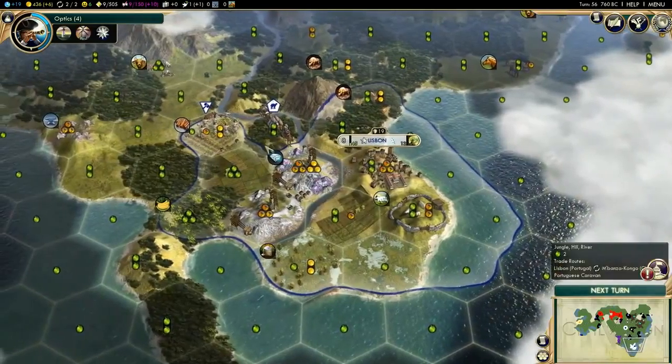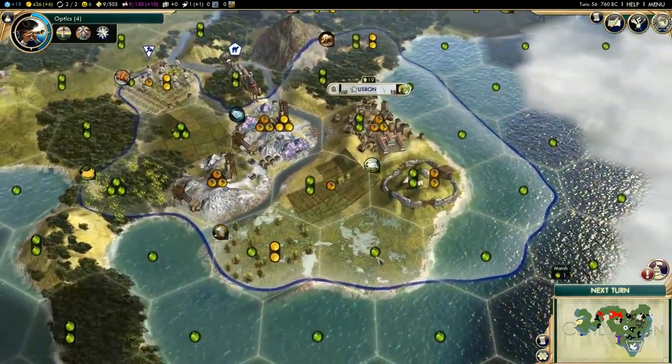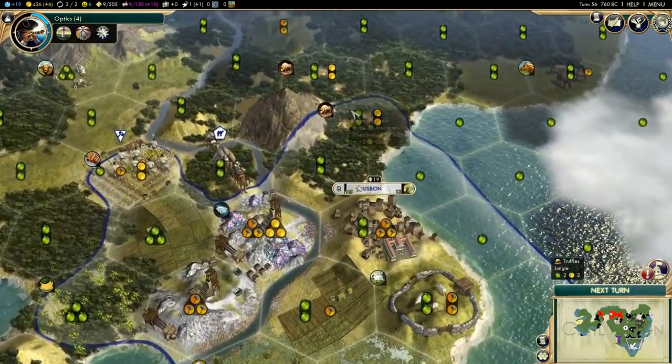I need to get some more food coming as well. So once those guys are done, I'll probably go towards the bananas, and then clear up this marshland and go towards the truffles as well.